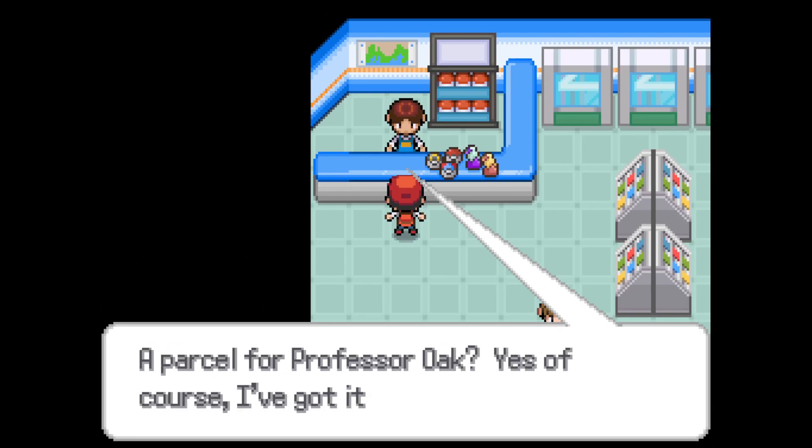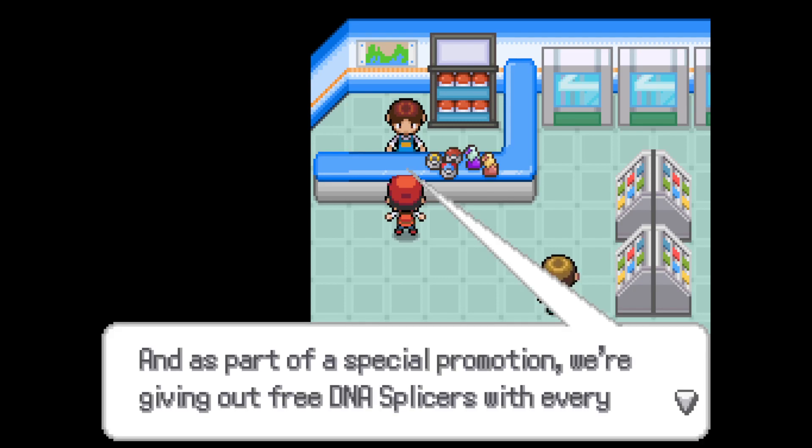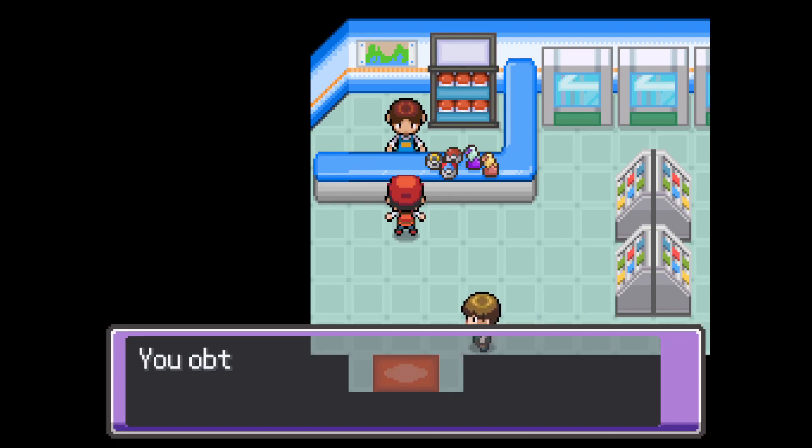'Hello, how can I help you? A parcel for Professor Oak — yes, of course, I've got it right here. As part of a special promotion, we're giving out free DNA Splicers with every parcel delivery. So here you go.' Again — I swear I can read.